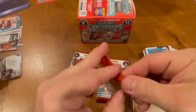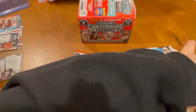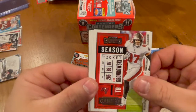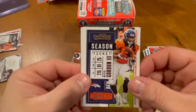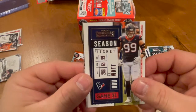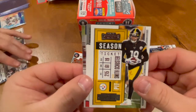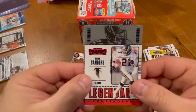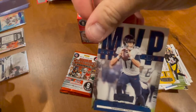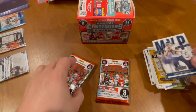Three packs left. We have a Keenan Allen, a Rob Gronkowski, Melvin Gordon the Third, Alshon Jeffrey, JJ Watt, JuJu the TikTok master Smith-Schuster, and we got a Deion Sanders legendary card — very nice. And then we have an MVP of Ryan Tannehill — not sure he's an MVP, but you never know.